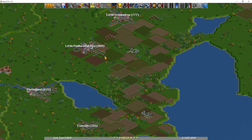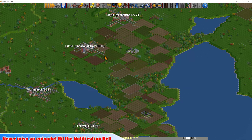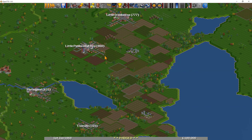Hello there, Master Hellish here and welcome back to another tutorial episode. Today we'll be talking about maximising cargo — both passengers and goods and other sorts of cargo. We'll be looking at things like catchment, station ratings and industry production, as well as a bonus item.